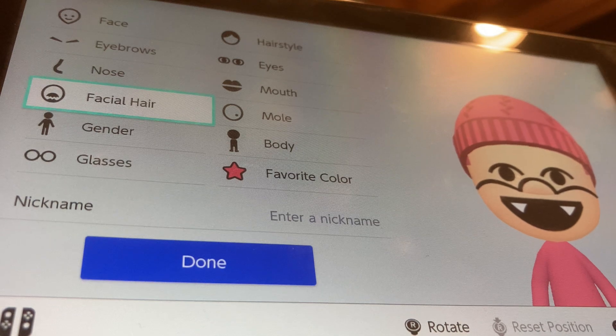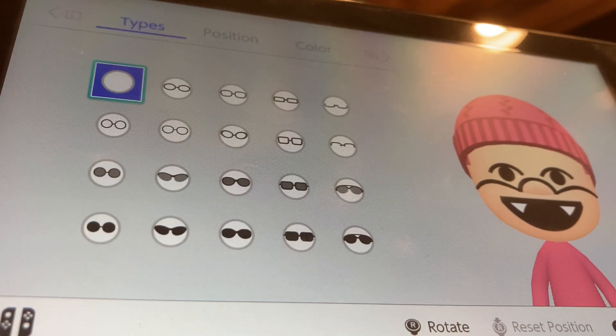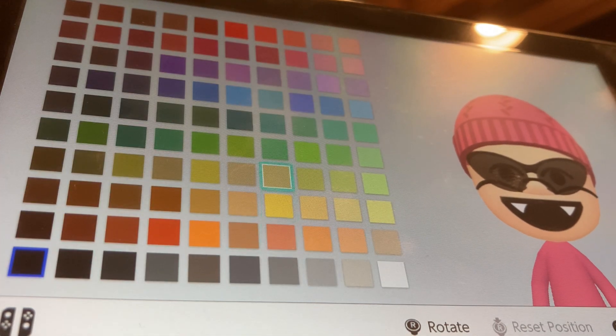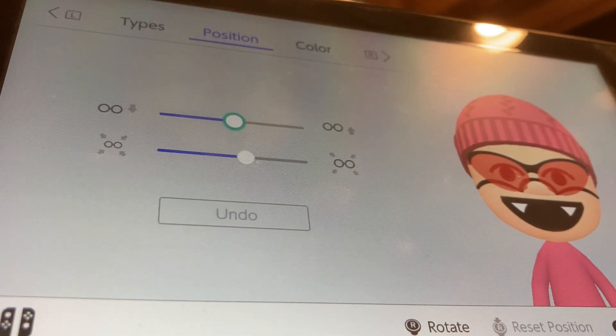We're going to go to glasses. We're going to be choosing these glasses. We're going to go to color, show more, and we're going to be choosing this red right here. We're just going to put it up by one.